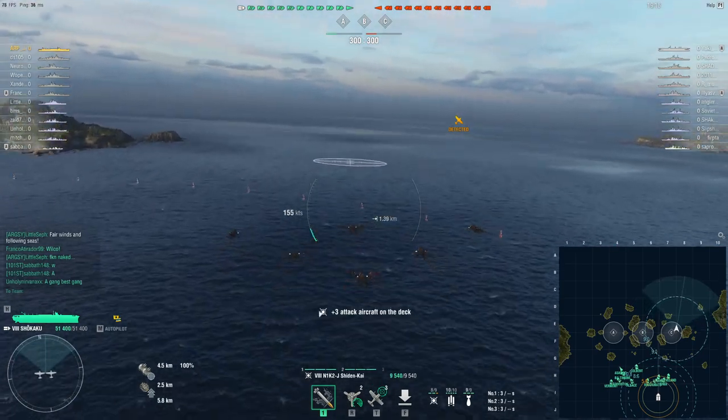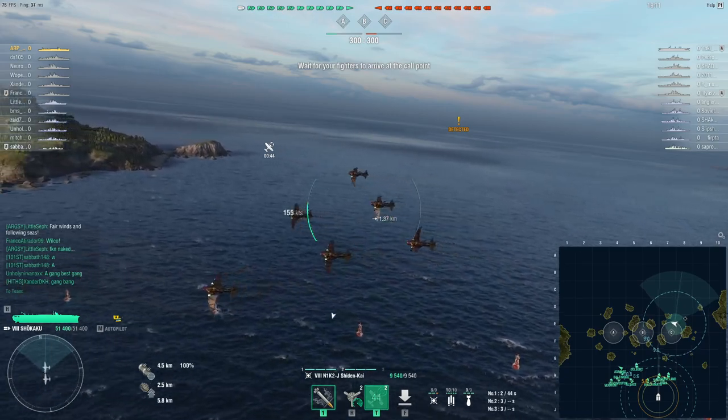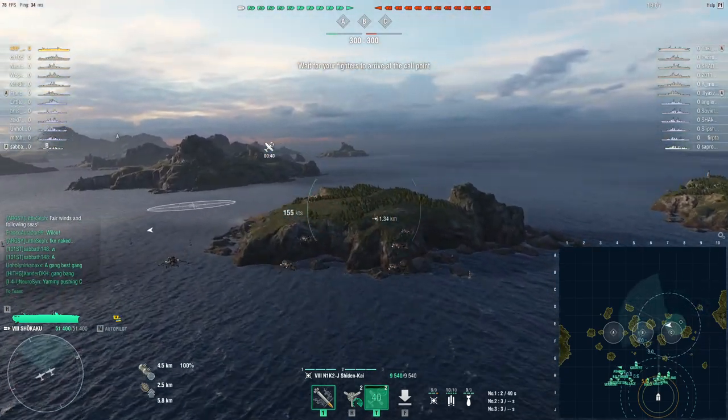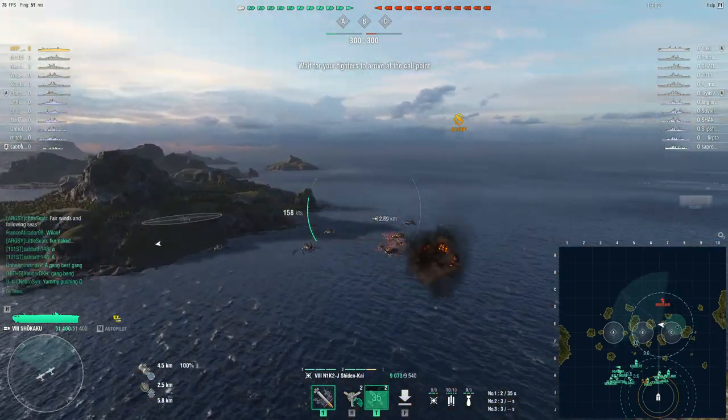We actually plane spotted, which means the enemy Kaga is probably here. Since we can't see the planes, I'm going to assume it's probably torpedo bombers and he's probably somewhere on the edge there.